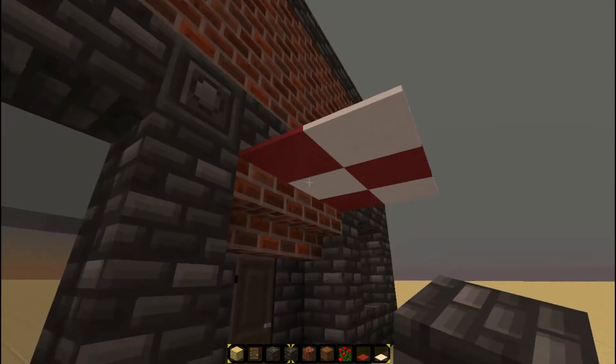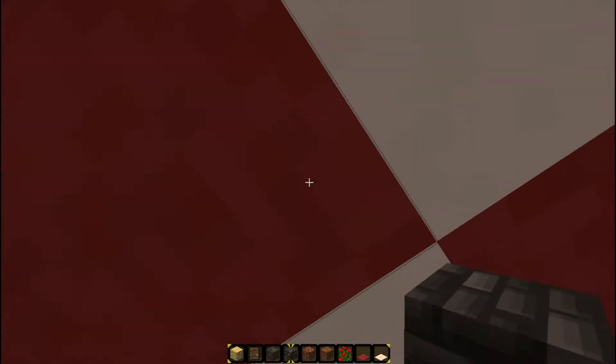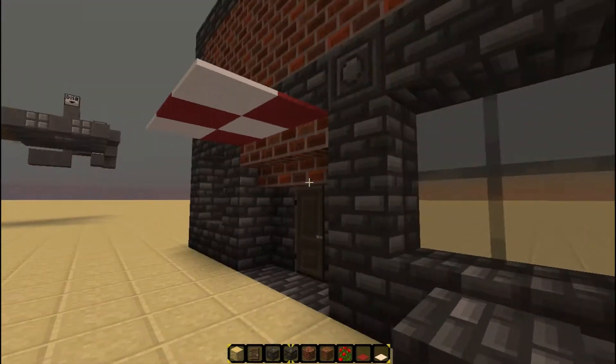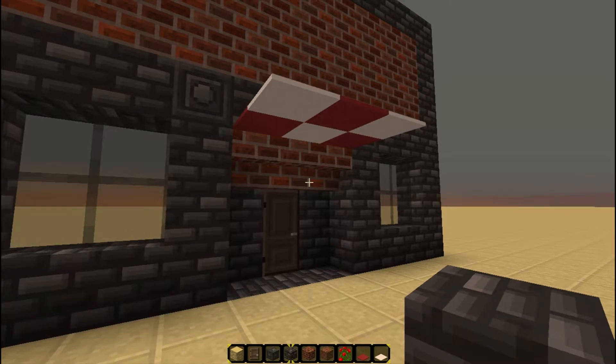Well, the immediate reaction is to just put barrier blocks down, but as you can see, I can jump up into these no problem. I can assure you that this can be done without mods, without anything like that, without command blocks — perfectly in vanilla. It could even be done in survival mode.